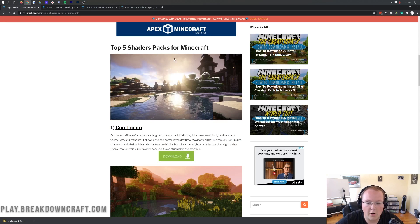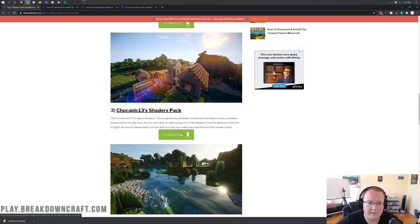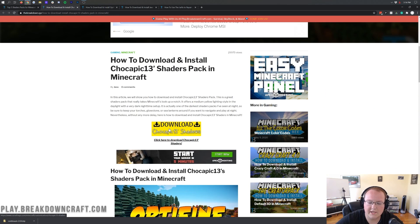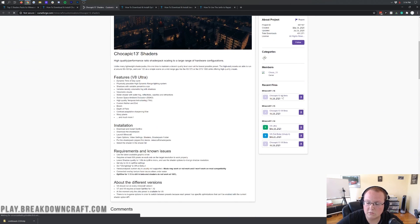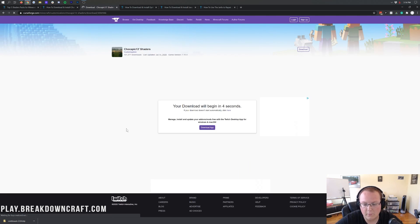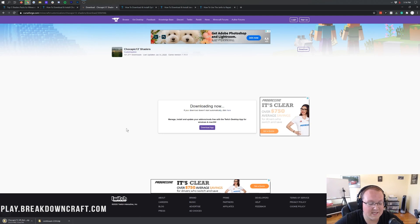Now let's go back and also install Chocapic 13 Shaders Pack. Click the green Download button, which takes you to an in-depth tutorial for Chocapic Shaders, but just click the yellow Download button. That takes you to CurseForge — scroll down on the right-hand side until you see Minecraft 1.16, and under that you'll see Chocapic 13 V9 Beta. It's still in Beta but it works for 1.16. Click the purple Download button and after a few seconds the download will begin automatically. Same as Continuum, you may need to save it on Mozilla Firefox.